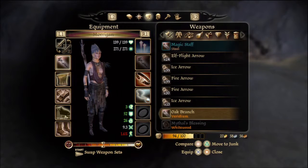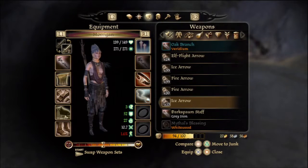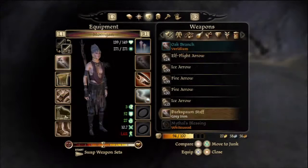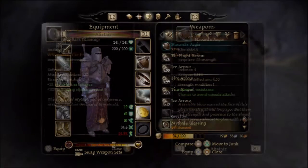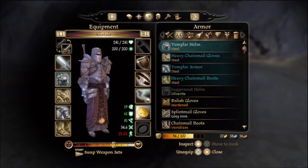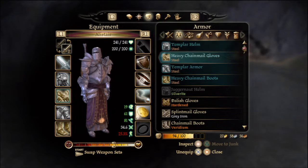Morrigan needs some better shoes but we don't have anything. We do have a better staff for her - she's got a magic staff and a darkspawn staff. We'll replace the darkspawn staff: it's got one spell power and five spirit damage, while the oak branch has ten nature damage and better range. Alistair has Oathkeeper and Havard's Aegis - I don't have a better sword for him so I'll leave him.